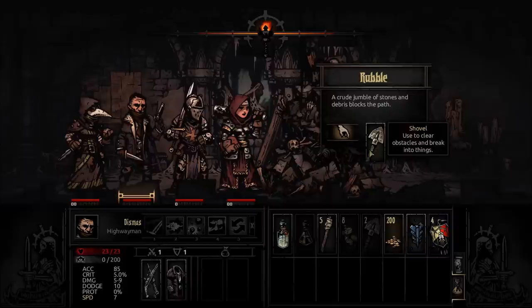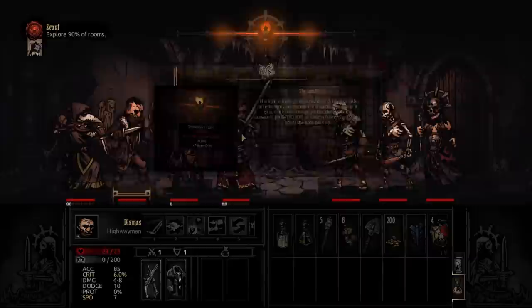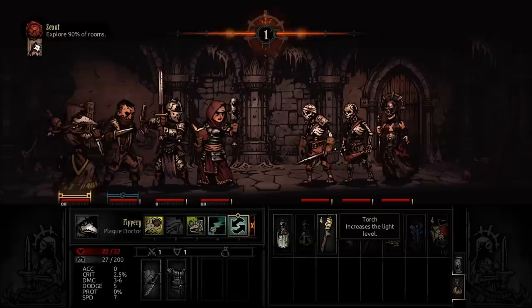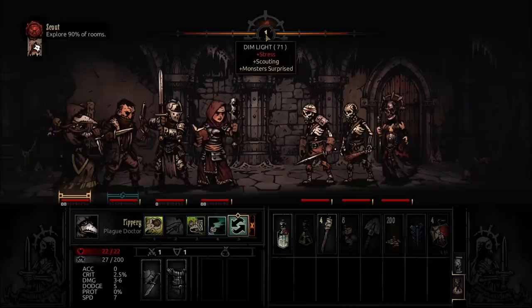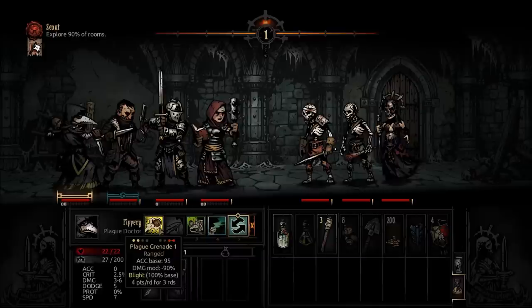Oh, I hate these — rubble. But fortunately we have some shovels. Remember, guys? You've got to bring a shovel. If you don't have a shovel, it's like these guys don't know how to dig. Okay, so she's in panic mode. The light is fading — the current torch level greatly affects many mechanics. The darker it gets, the harder things get, but the better the rewards. Right click on the torch from the inventory to boost light back up. We do have a whole heap of torches — light one up. It's still only at 71, still dim. Light up another one. There we go — radiant light.